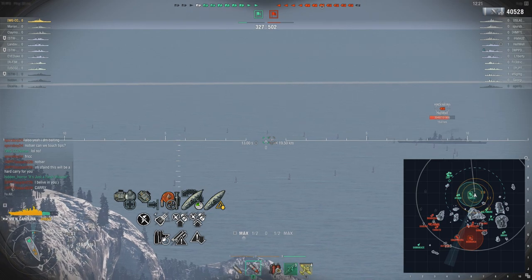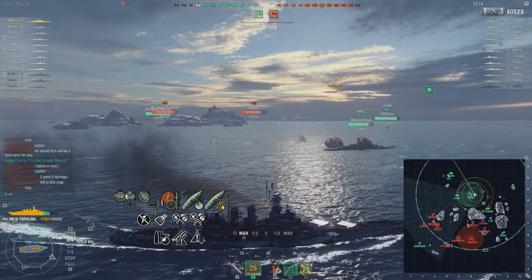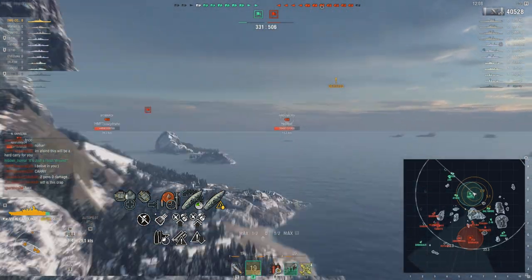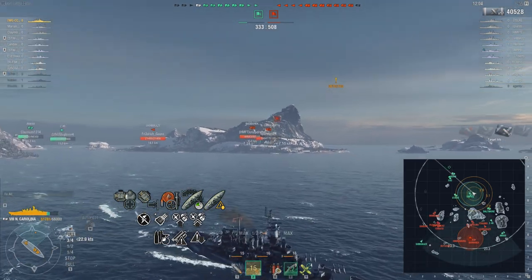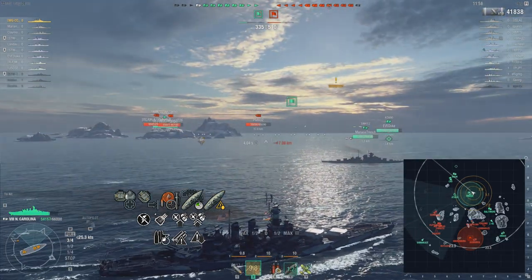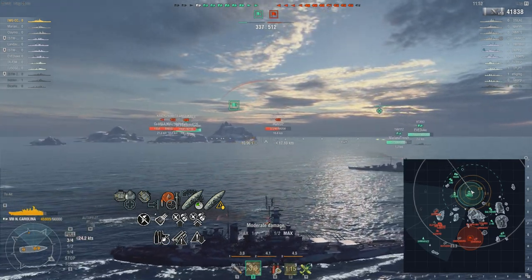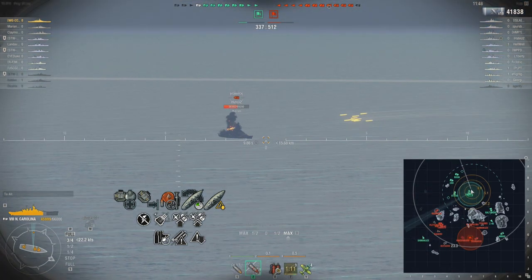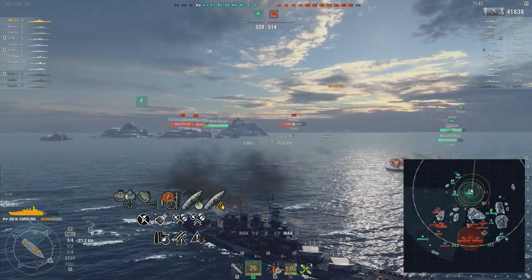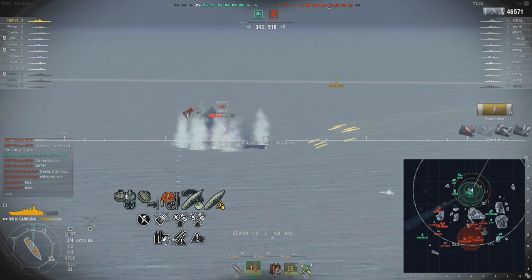Initially the accuracy was poor, but they have buffed it and it's pretty good now. The shell velocity is a little sluggish compared to a couple of battleships, but it doesn't affect my play style — I try to move closer to the enemy and angle as best I can. As for the 32mm bow armor, there's only one ship in the game that can overmatch it, and most of the time you will never fight it. So you can maintain a bow-on setup to tank damage. It's pretty nimble, and absolutely the best AA tier-for-tier — if you're an aircraft carrier, you really don't want to attack this ship.